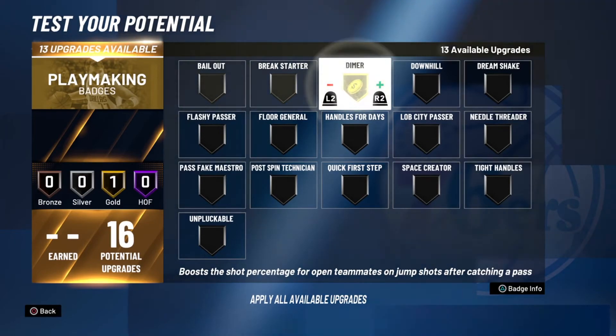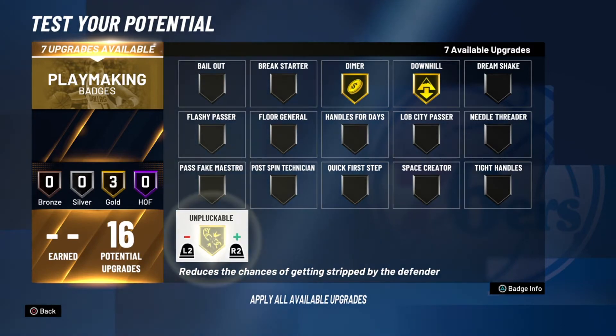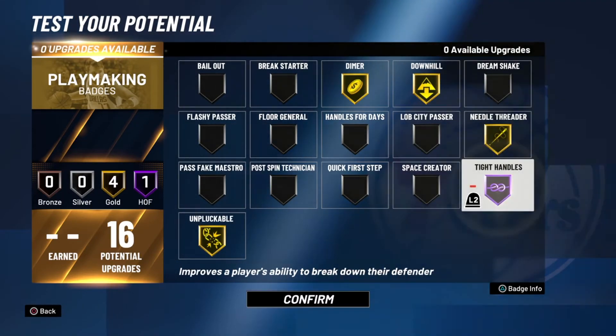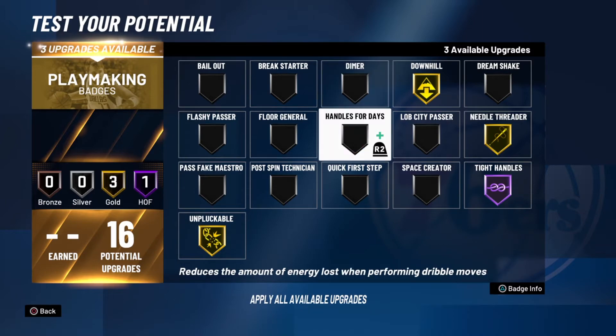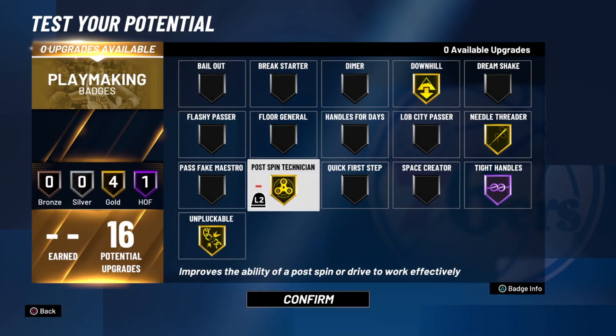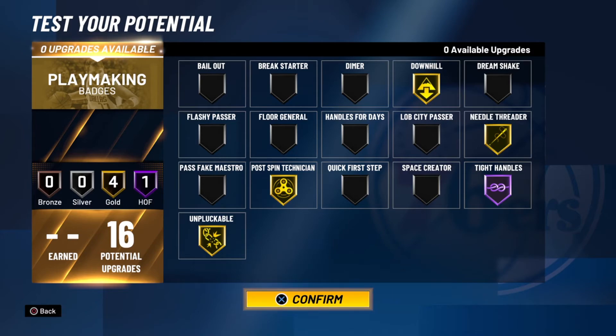Playmaking — this is where it gets tricky. I go gold dimer, gold downhill, gold unpluckable, gold needle threader, Hall of Fame tight handles, and post spin technician. I'm running these badges specifically because with the speed he has, if I catch the rebound I'm running the break and I'm diving it out of somebody. Needle threader plays a key part because downhill will help me get down court, and if the lane's clocked, needle threader will bail me out. Unpluckable is because everybody who plays 2K knows you got to run unpluckable, otherwise you lose the ball. Post spin technician is because I'm going to be playing with my back to the basket quite a bit. Tight handles is just because I'm going to be looking to break down a few power forwards who ain't going to be able to guard me — they won't have those many defensive badges, so it's going to be fun.